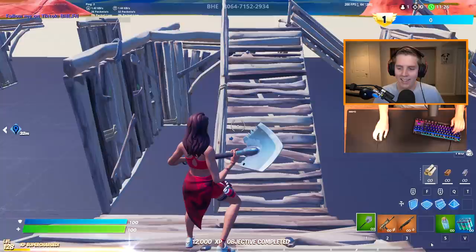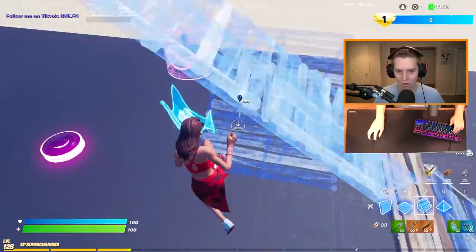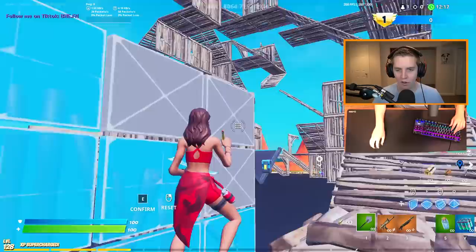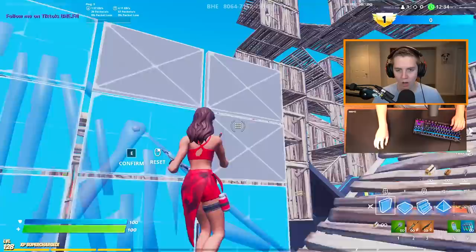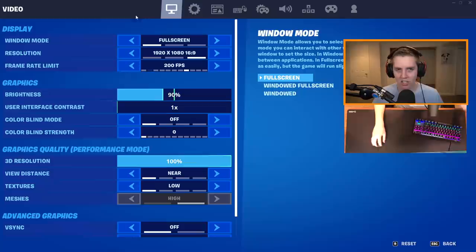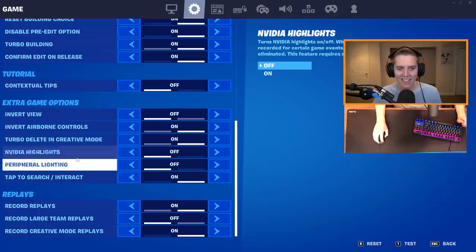Why does Noah Riley have it off? There is a legitimate reason — when you have confirm edit on release off, you have a lot more control, because you don't have to keep your crosshair held over specific tiles. With edit on release on, left click selects whatever you're hovering over, so you can't move off those tiles without accidentally selecting them. Tayson uses it off, Booga uses it on, Stretch uses it on, Noah Riley uses it off — just do whatever works for you.